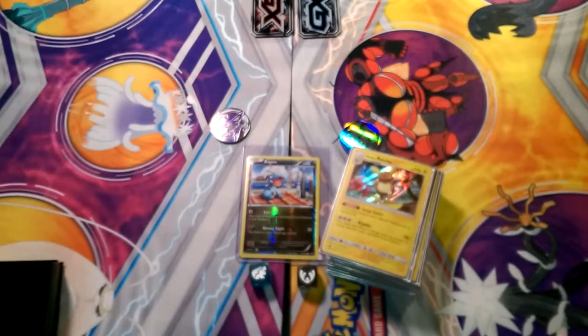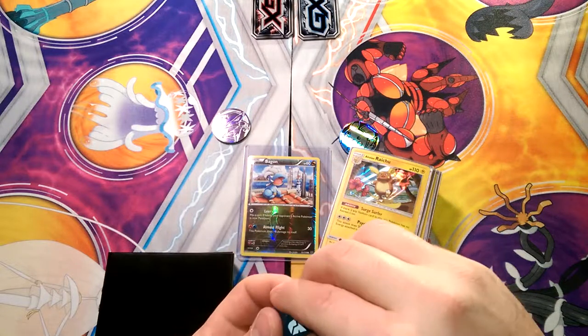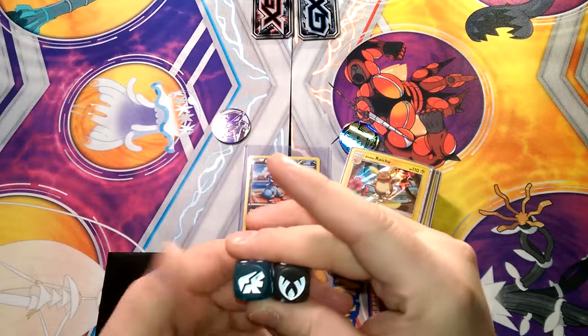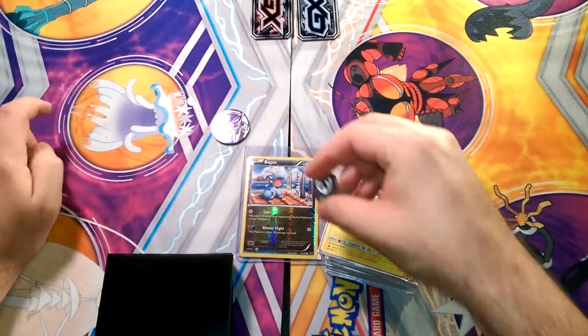There is our Lycanroc deck. Let me roll up my sleeves — it's too warm with all these lights on. Let's roll the dice. In the original video I'm paying homage to, the Alolan Raichu went first, but we're going to roll the Shining Legends die. If it's odds, Lycanroc goes first; if it's evens, Alolan Raichu goes first. It is odds, so Lycanroc goes first.